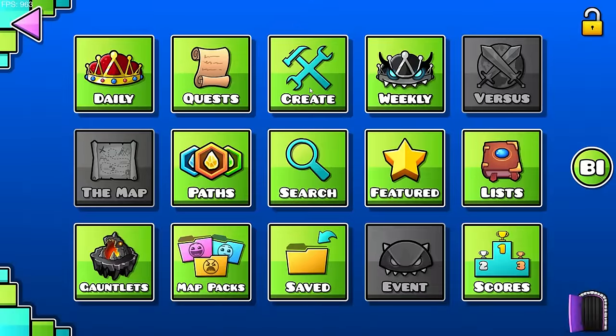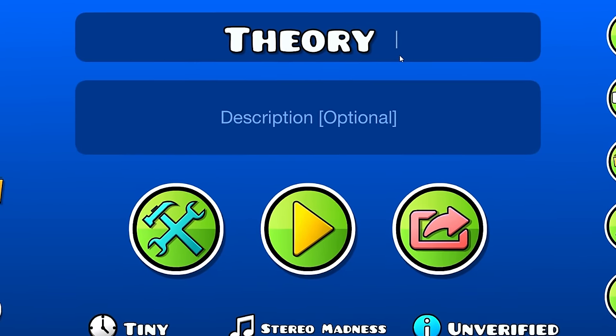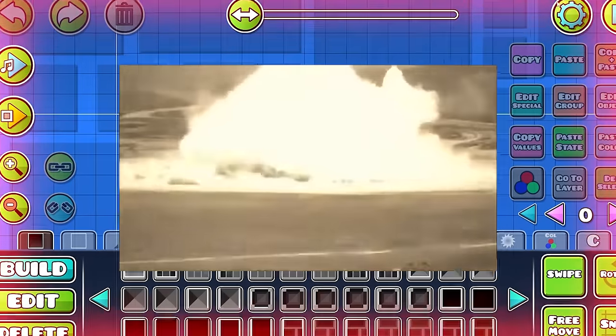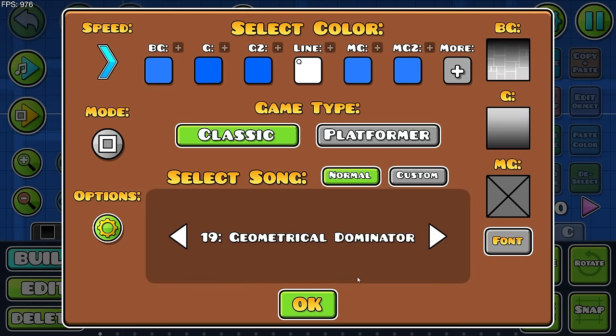Alright, let me just go ahead and... what the heck is going on? This is the official moment of creating the new level called Theory of Everything 2, in 2.2. Let's go straight in. The first thing I want to do, the very first thing, is choose Theory of Everything 2. Bro, this level is gonna be awesome.